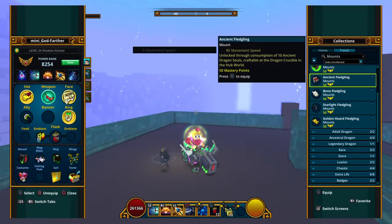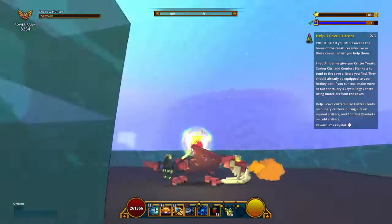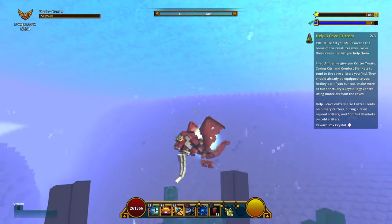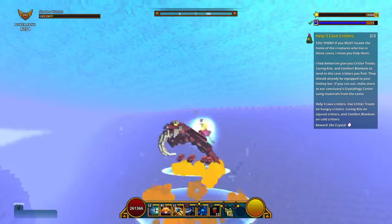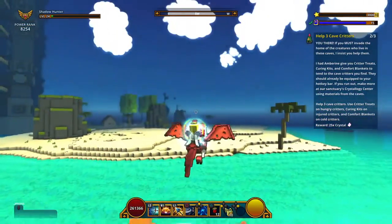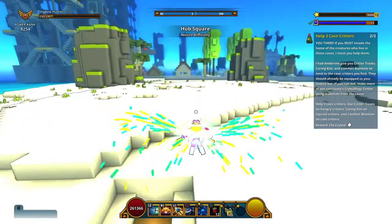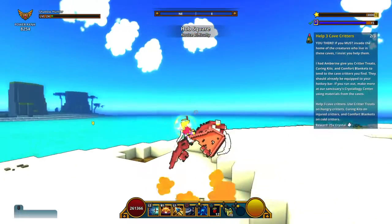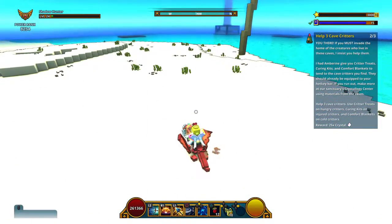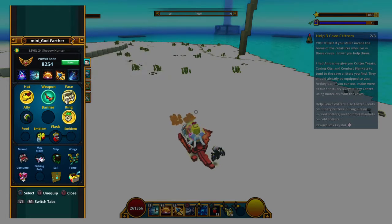The next fledgling is the Ancient fledgling. Again, like I said, you can't fly or do anything special. Since I'm underwater I can jump pretty high, so technically it does fly, but when I try to fly it pulls out my wings, and when I try to shoot fireballs it shoots my bow instead. So yeah — when it's a fledgling it can't fly or shoot fireballs.